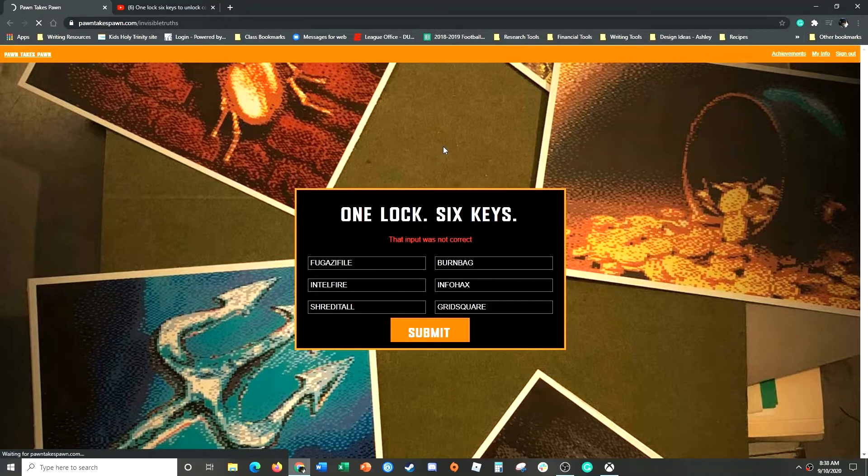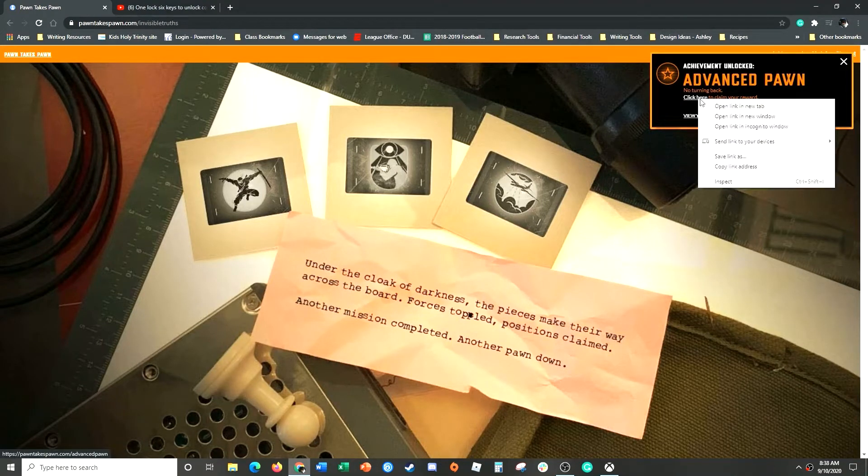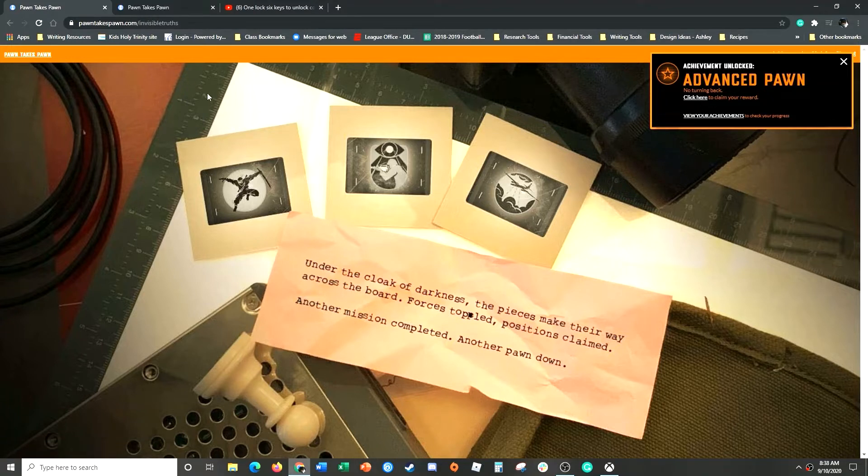So we got the one lock, six keys. This is from people who have gotten done the Zork Easter egg and then gotten the postcard in the mail. There appears to be 15. If you go through and get the QR code, it takes you to this page.